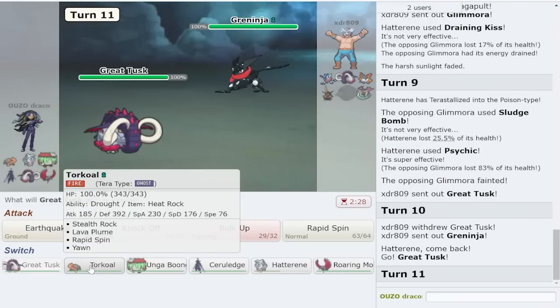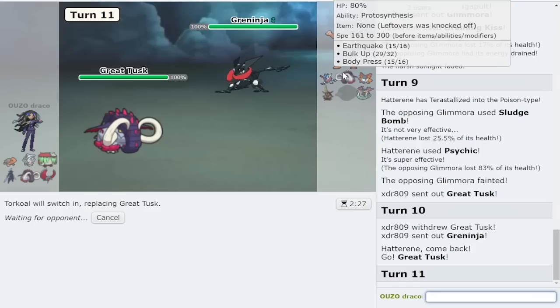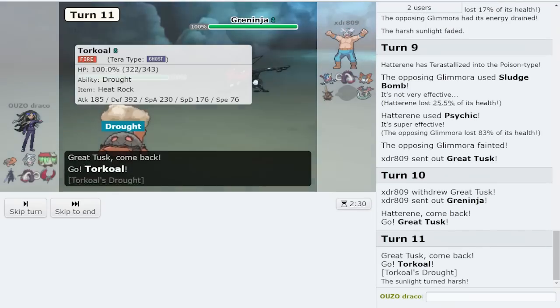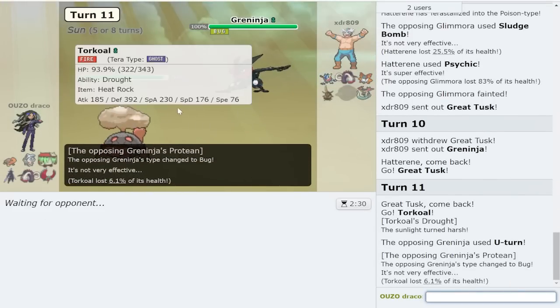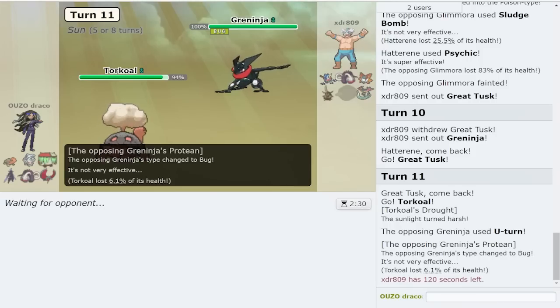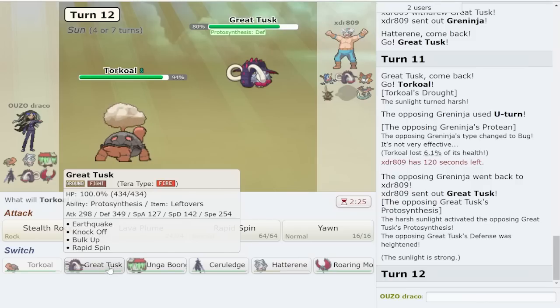Great Tusk comes out - they're gonna go for earthquake so we switch. I do have the solar blade on Ceruledge so that's gonna be very important; we keep the sash intact as Greninja comes out. Nice Greninja play. We'll make the Torkoal play - it should be able to live one hit. This was their rocker - their rocker was Glamora or King Gambit. Going for U-turn leads me to believe they are choice locked, but they don't have to be specs - could also be expert belt or scarf for speed control.